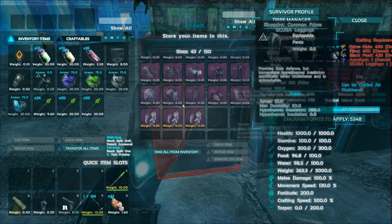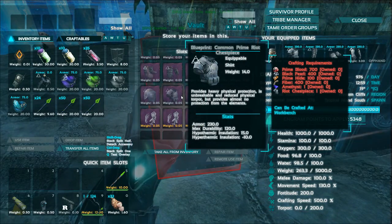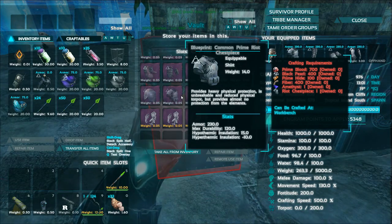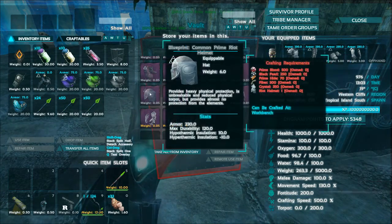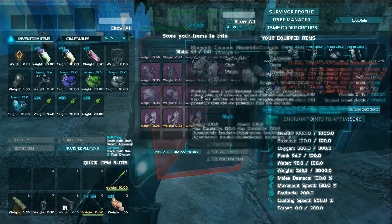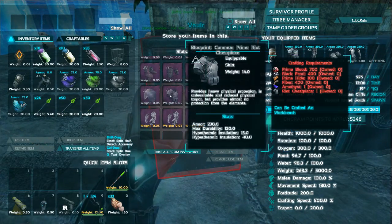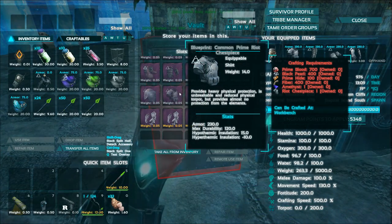We have a full set of riot gear - look at that cost. Prime blood 700, and black pearls. The amethyst we get from killing scions and stuff. Usually riot gear is quite expensive because you have to repair it all the time with polymer. In modded it's not that difficult, and this you don't need to repair - you just need to upgrade it once. Still, 700 prime blood for the regular stuff.